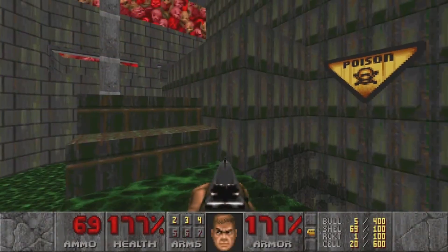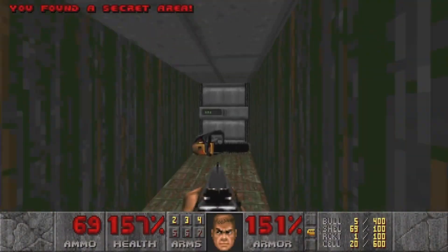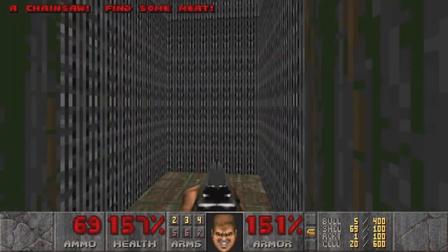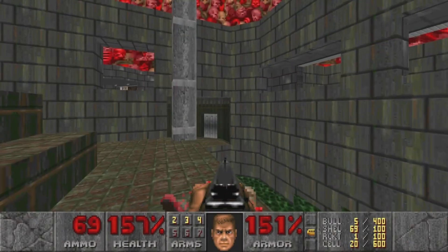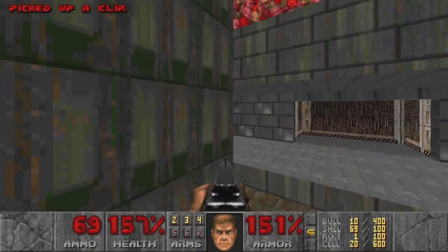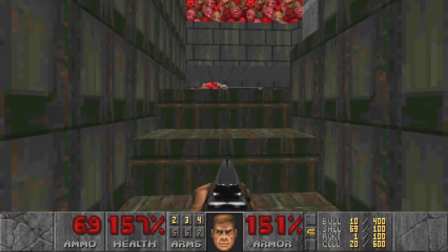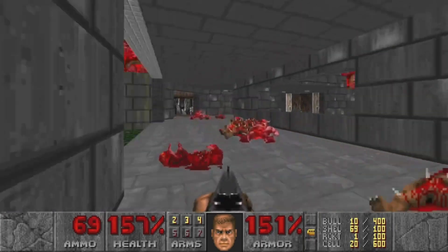Let's go back to our sludge — do we go down? That's what it was. It's like with Decino's videos — it's the obligatory chainsaw secret. That at least cleared the secrets up for us. But we still have one kill, so I'm guessing that's going to be at the exit.